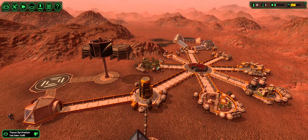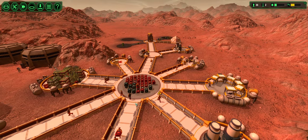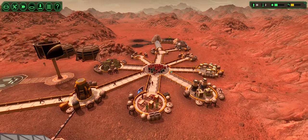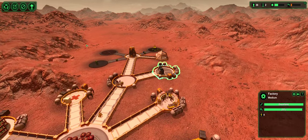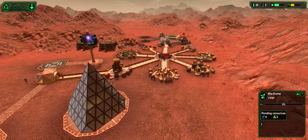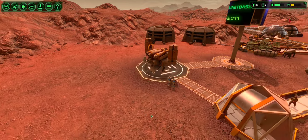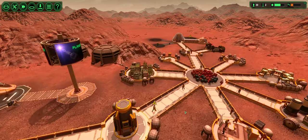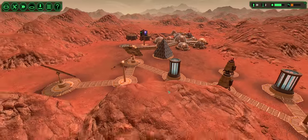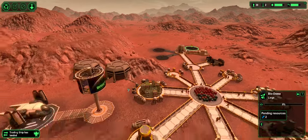Now we are kind of running low on food, just a little bit. But that's fine — actually, it's not really fine, I take that back. We'll need to get a bio dome built as soon as possible. We can just disable that for now. We need that bio dome, we need food. We'll get more workers, new biologists maybe. This might be a bad idea rushing all the colonists — we may not have sufficient food stores, but once this is done and running, we'll tranship all we got.